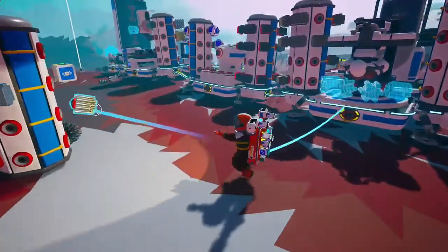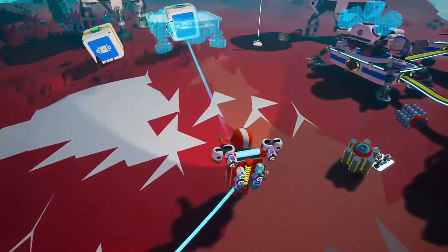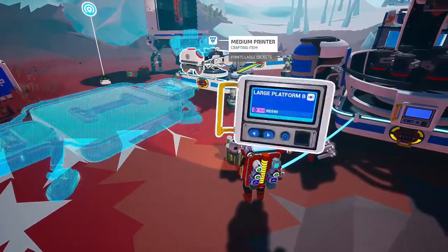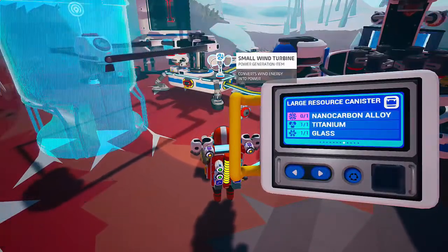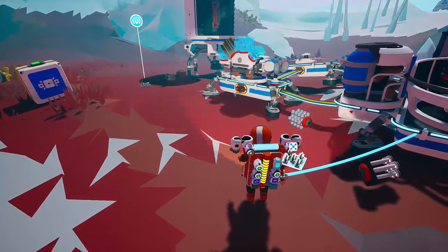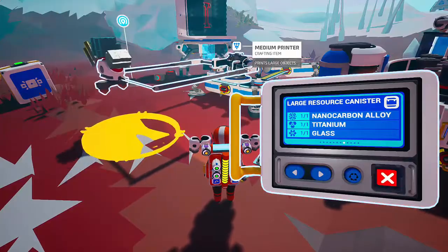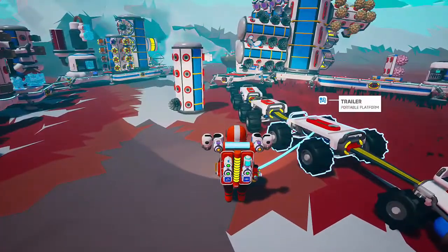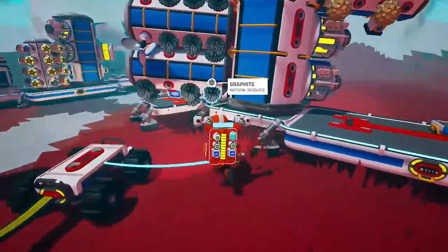To make a large canister I think we'll need the medium printer — that's kind of the way those things work. Large resource canister, there it is. The nano goes there, titanium and glass. Let's see it. I think we're going to be in business here.